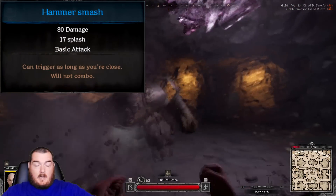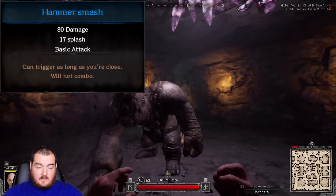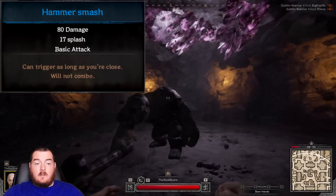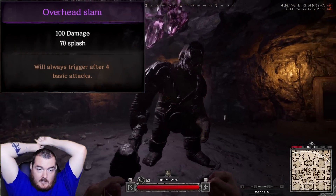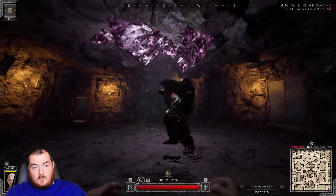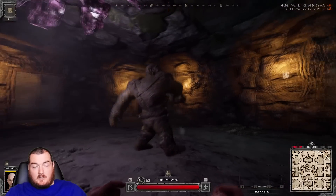He has the hammer smash, where either way you can respond — he just picks his hammer up real fast and hits forward. And then he has the double-handed overhead hammer smash. Those are the only 4 attacks you'll see if you're doing the strategy right.